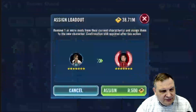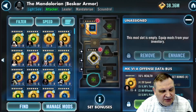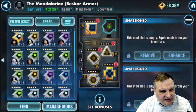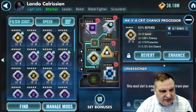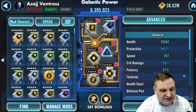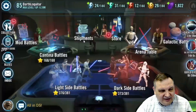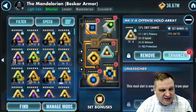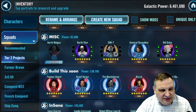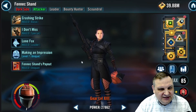Working on mods for all these characters — this is sped up in the video because it really took me a long time. I was stealing mods off of Shaak Ti, General Veers, Lando, Sith Eternal Emperor, Arc Trooper, Jyn Erso, Kira, and even Jedi Master Kenobi lost mods. We really went all in trying to mod this Lord Vader team.